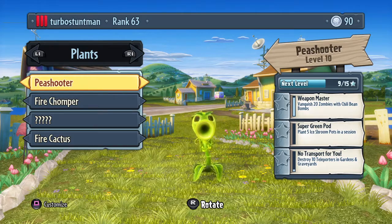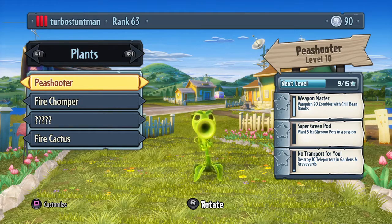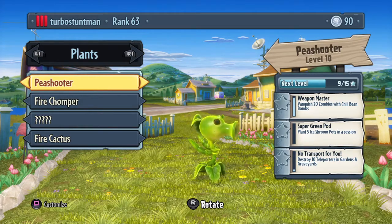Alright, so first of all, the Peashooter. Very basic, your number one go-to for destroying zombies at long range — besides the Cactus, of course. He does splash damage. He has no abilities whatsoever, except for the ones that you can activate. He's not really the best, he's not the worst, but he's not the best.